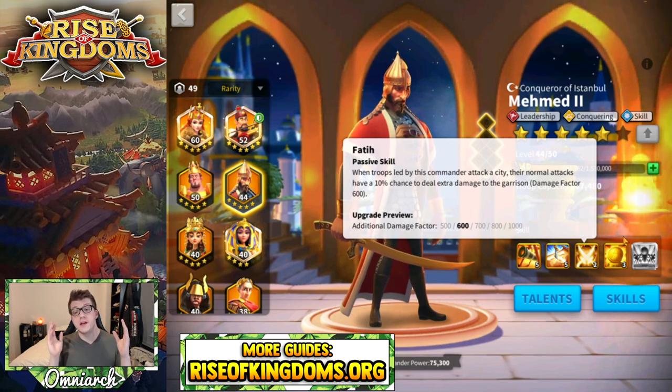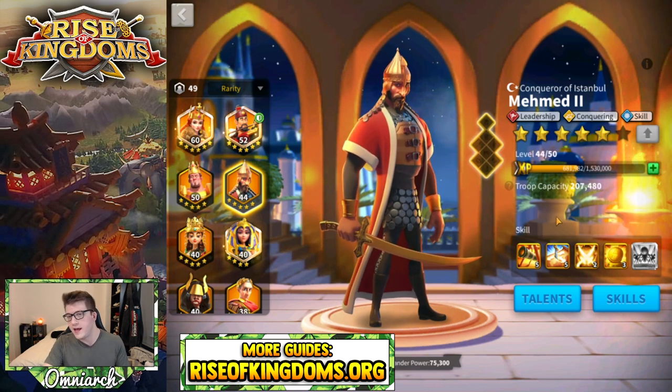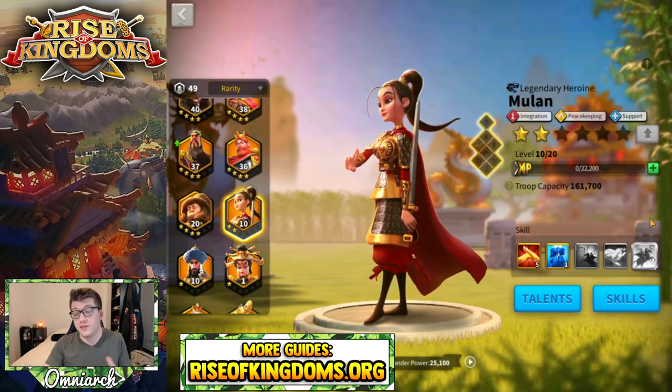For Mehmed, the third skill is absolutely the one you want to lock — again, it's only for attacking cities. By locking that skill you get all the benefit of the fourth skill, which gives you additional troop capacity, and you still get the benefit of his AOE skill damage and increased attack, all that good stuff.